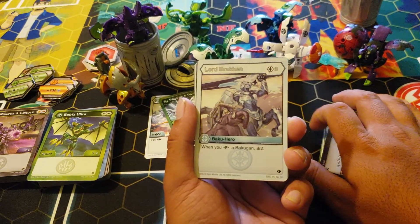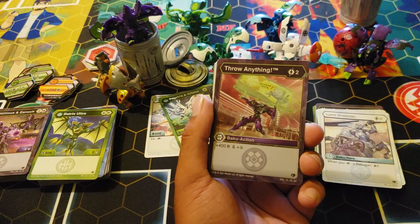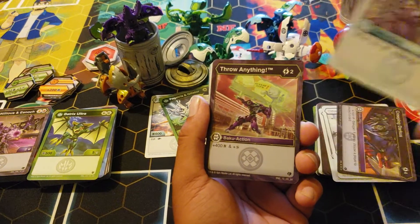Lord Bracken: three cost, when you fusion draw two. Zentar looked nice in that artwork though — let's appreciate that.